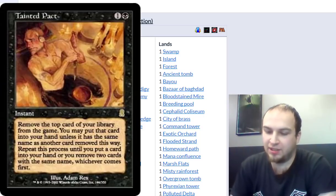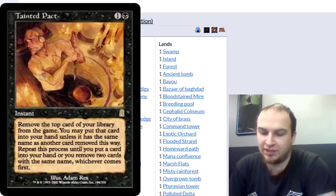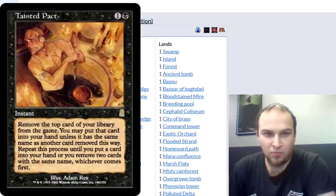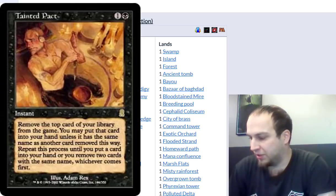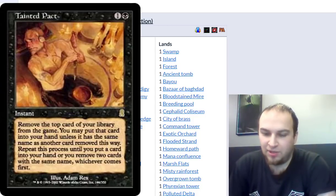What Tainted Pact does is exile the next card in your library and you may put it into your hand, or you can keep exiling cards unless you run into a card with a similar name to one you already exiled. However, we only run one of each basic, so we never run into that problem. So essentially you get Tainted Pact with Lab Man, exile your whole library, then draw a card using Bazaar, Cephalid Coliseum, Brainstorm — and the game's over.